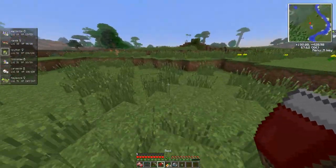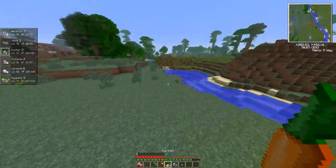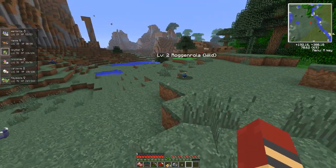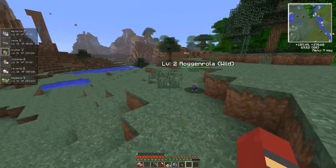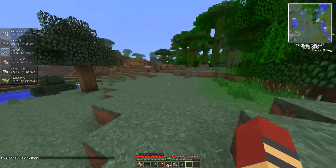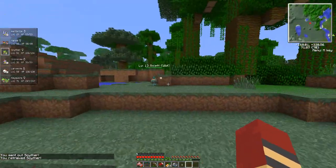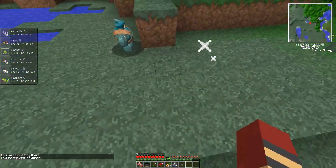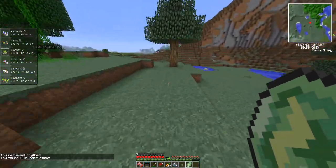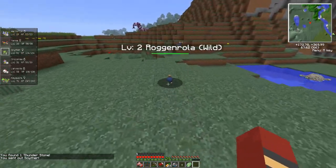Let's do some battling real quick. I guess we'll have to give up on catching some Pokémon. We're catching a Roggenrola! What is this guy? A Galette — that's right. There's Pokéloots here. Thunderstone — excellent! Let's see if we can catch the Roggenrola, whatever his name is. He's still here, he wants to be caught. That way we can evolve him into that other form — Boldore and Gigalith, I think that's what happens.